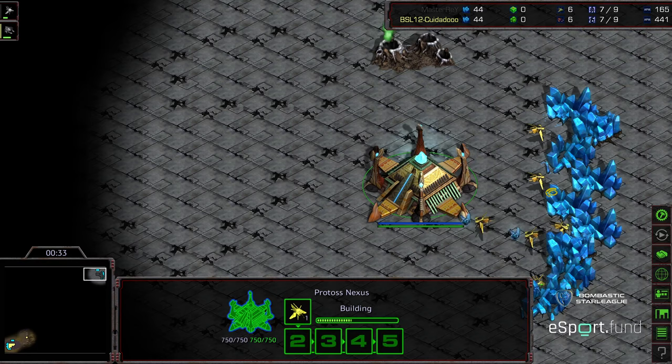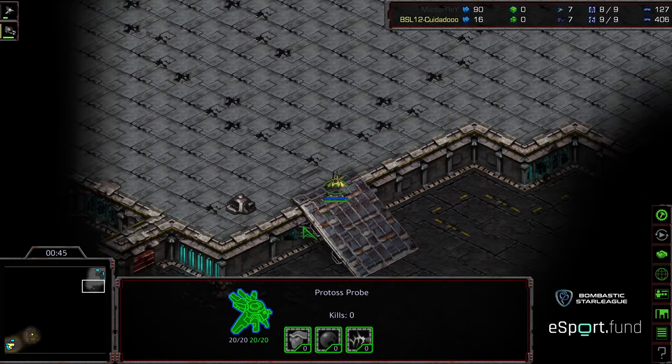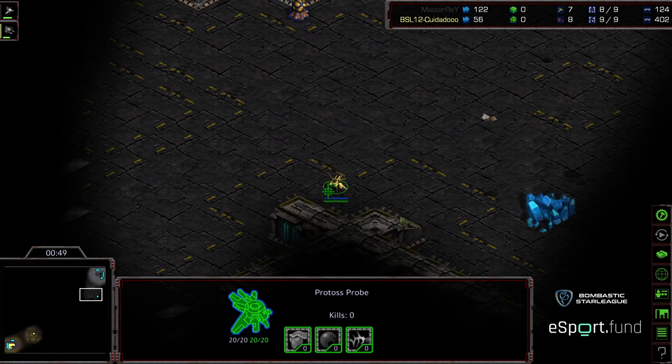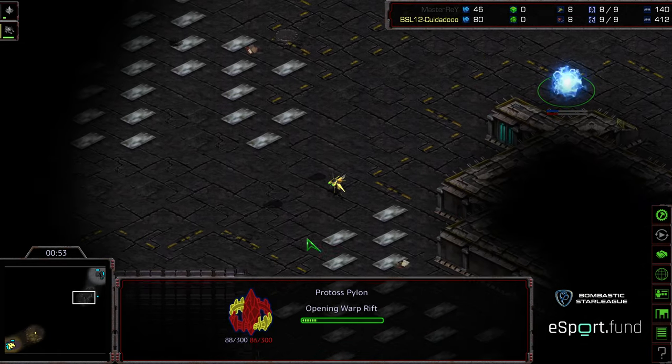There are a lot of indicators in the space of this. One is that Zeddy is capable of a lot of flexible builds. Two, Master Ray — I don't know, it feels like he's a little uncomfortable cutting some corners. I almost feel like he's not playing up to his full potential here. We'll see if that turns around in game four.